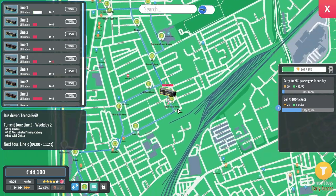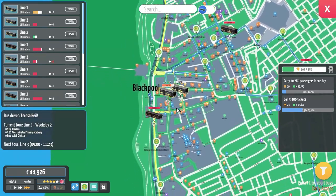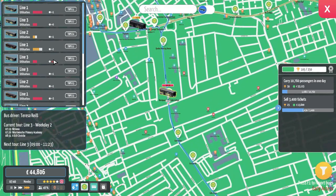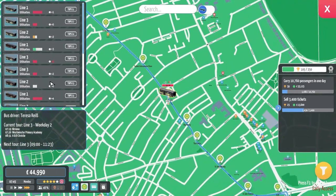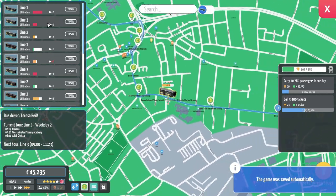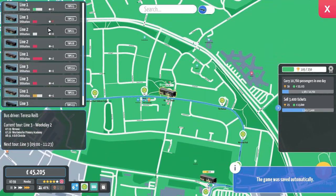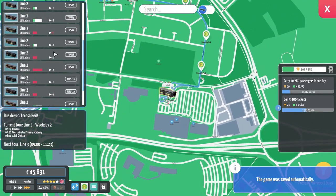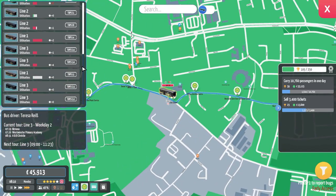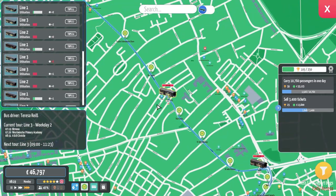There's a bus running five minutes late which is a Line 3, so we'll watch it because it's running late. Hopefully it can pick up some timing — but it doesn't. We literally have how many buses on route right now? One, two, three, four, five, six, seven, eight, nine, ten, eleven, twelve, thirteen, fourteen, sixteen — eighteen buses on route. That is a lot of buses.